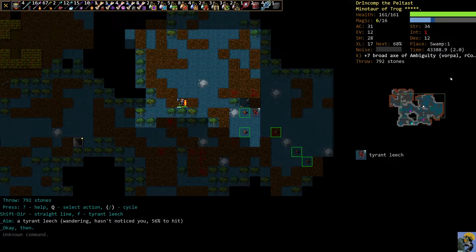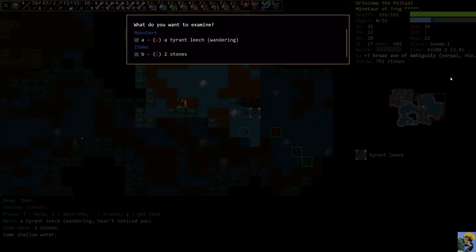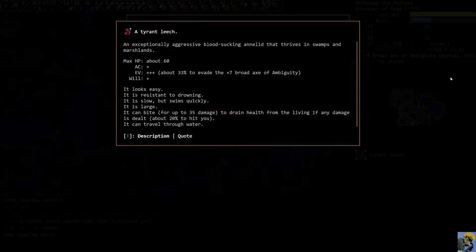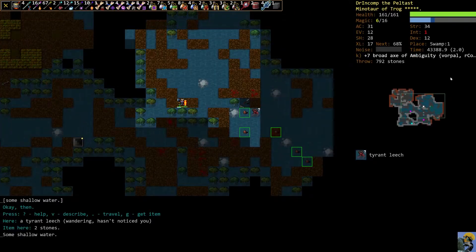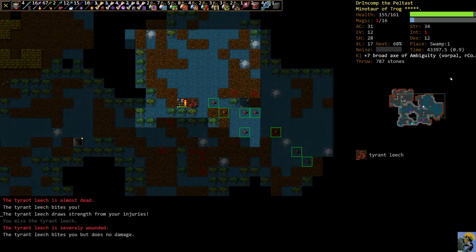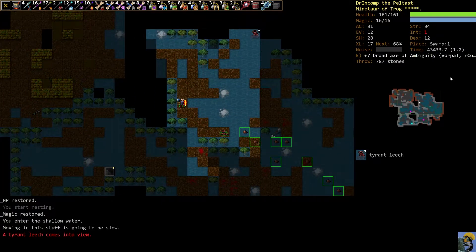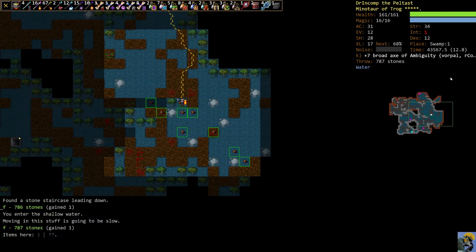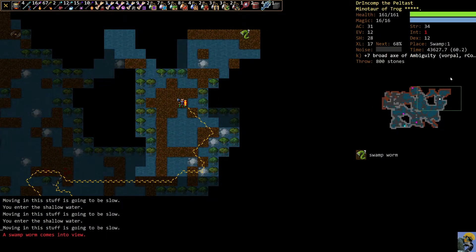Let me show you the description of the Tyrant Leech. An exceptionally aggressive blood-sucking annelid that thrives in swamps and marshlands. It says it can bite for 35 damage to drain health from the living if any damage is dealt. It will drain your health. They're really hard because it just got its health back as I'm attacking it. You need to hit it consistently to prevent it from getting its health back, or just block its attack. But at this point they're really not too much of a struggle for us.